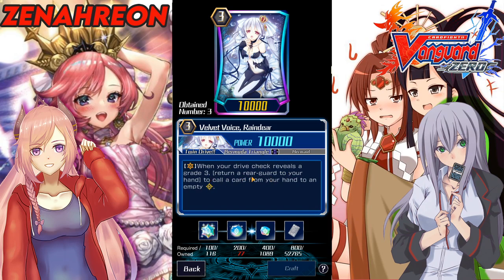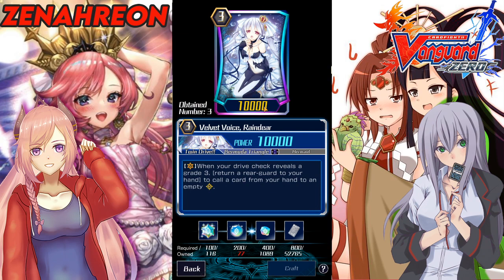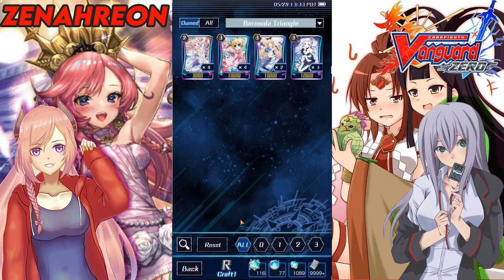If you play optimally — like running Flute for 11k rear guards — ride chains aren't really well supported for Special Duke, so you won't have 12k rear guards anymore, but you can still swing with Grade 2s, your Aquas, and your Flutes. You can return them to hand, give power to a booster, call it for extra attacks, and Reindeer can still swing at a rear guard depending on whether you're playing Coral or Pacifica. You definitely want Reindeer in case the Grade 3s from JP aren't as good as you'd hope.